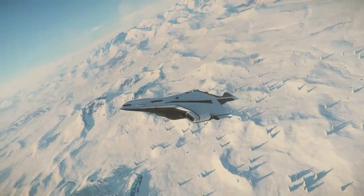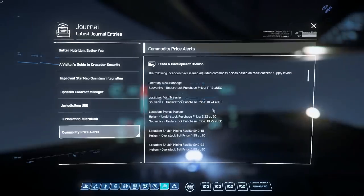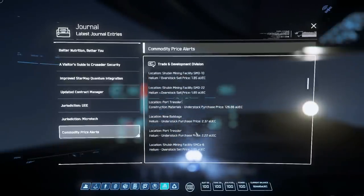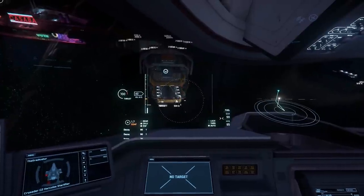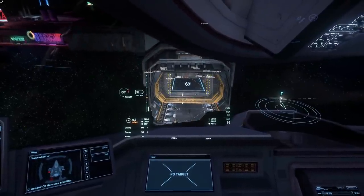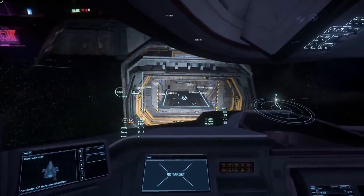Now where do we go? Same process — you go to your MobiGlass and check where there's an understock of helium. It looks like not far from here there's going to be Port Tressler, the station that orbits planet microTech. Remember: when you're trading, time is money. You want to spend as little time flying as possible and make as much money as possible. Buying and selling within a short distance is when you make the most money, which is why we're going to Port Tressler.